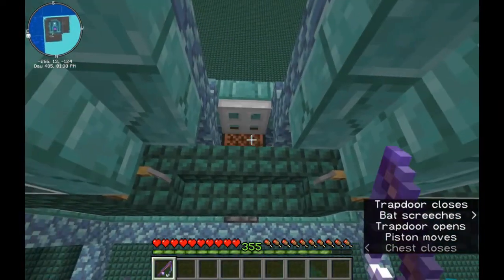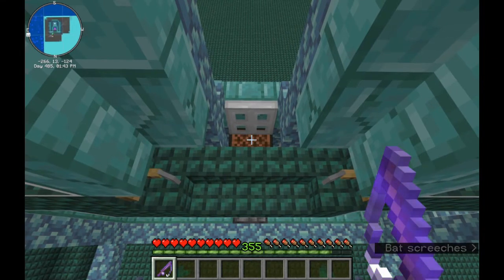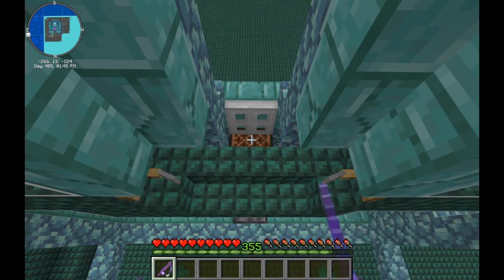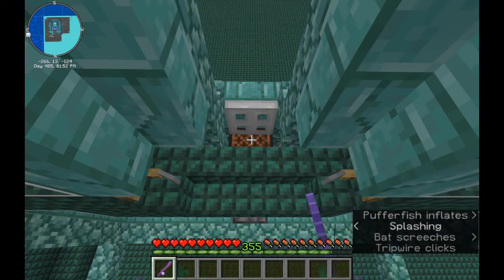You could put on Unbreaking, but it's not needed. Aim the crosshairs at the note block, hold down right click, and set up your computer to keep holding down right click and walk away. That's it.